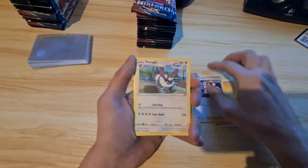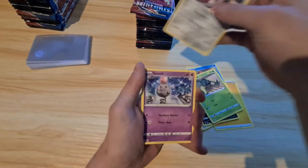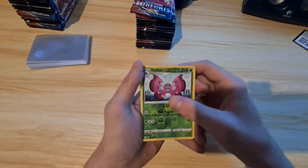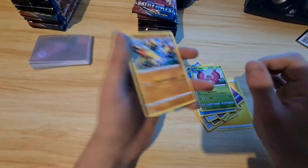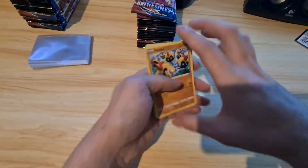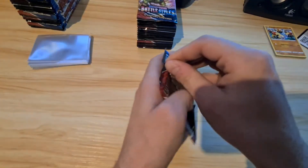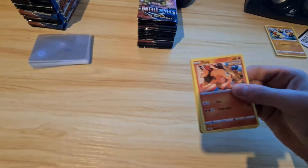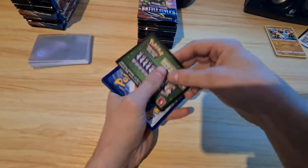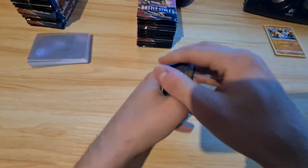Kiremus Focus, Purugly, Honchkrow, Corphish, Cancia, Mawile, Spoink. Reverse Phalanx - I actually think I'm missing this card. I'll sleeve any that are pretty much V cards and V-maxes, but I'll sleeve them all later anyway.